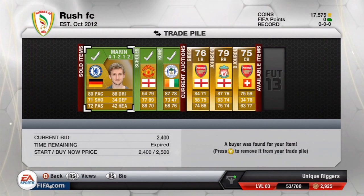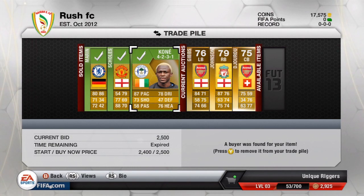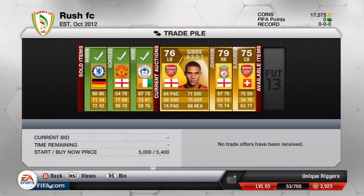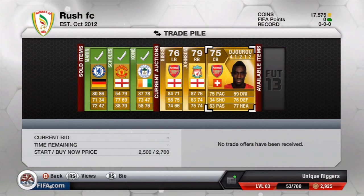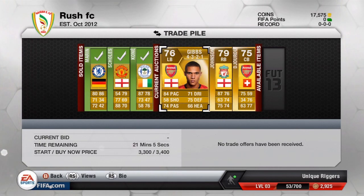Three more players have sold. Samaritan has gone for 2,400 — he didn't quite reach his buy now price, but there's only 100 coins difference so it doesn't really matter. Skulls has gone for 3,500 and Kone went for 2,500. The remaining three players have got just over 20 minutes left on the market, so hopefully they can sell. If any one of them sells, I'll make a profit for this episode.